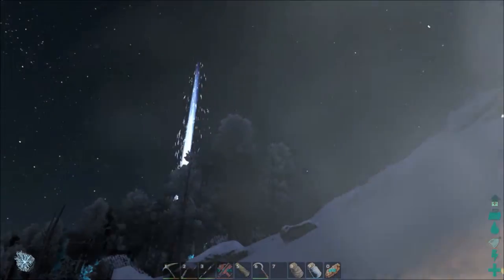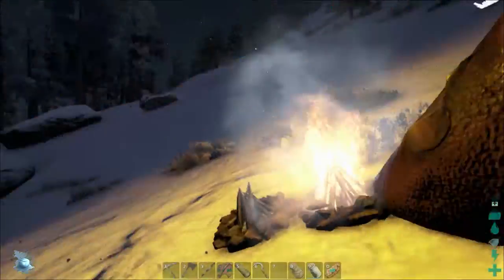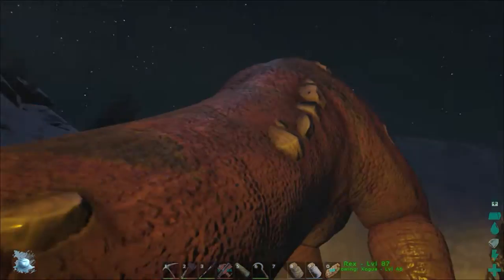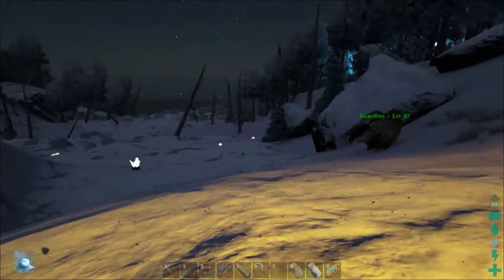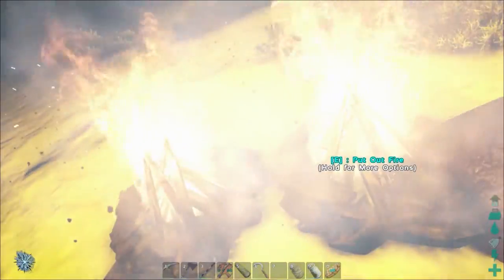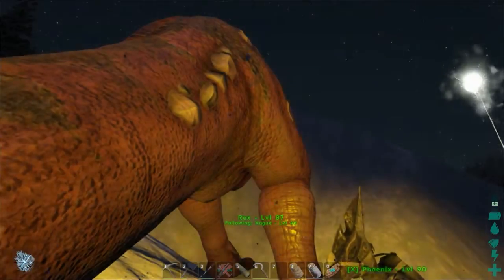We got him peeps! Look at this guy - he's marvelous. We have a rex, level 87! Are you kidding me? That is so amazing! Hey, your tail is on fire - that's can't be... you don't care, you're a beast. Fire tail - whatever. Anyway, we do gotta think of a name but I can't think of one on camera. I just gotta get him back to base. It's currently icing me - it's trying to drain my health and it's not very nice. I'll chill here until it stops.